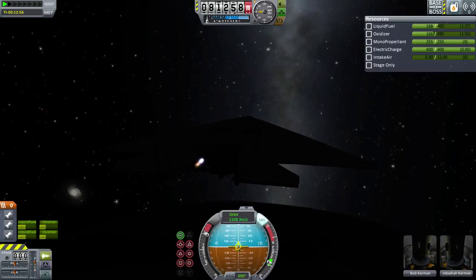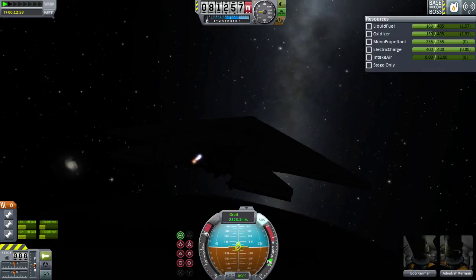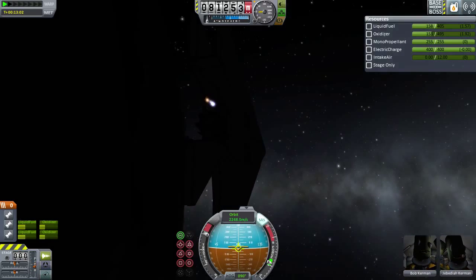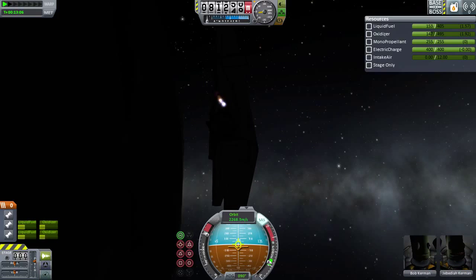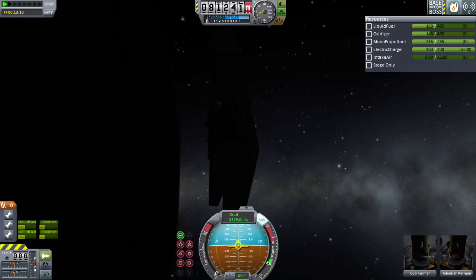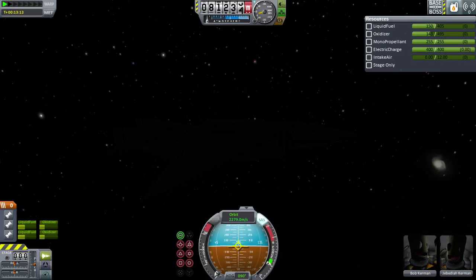Because obviously I'm throttling up, so it's changing. Zero. And now we've got some time actually, because now our periapsis is rising. It thinks we're in orbit — well, we're close enough to orbit. And we've achieved orbit. Now we are in a nearly circular orbit — it's 83 by 81 kilometers.